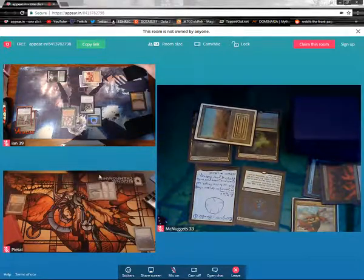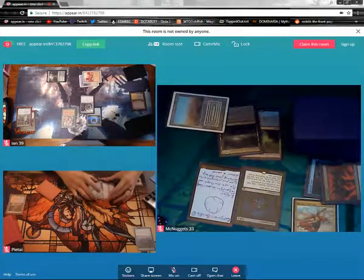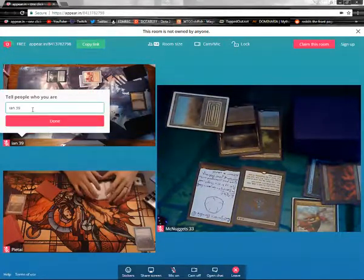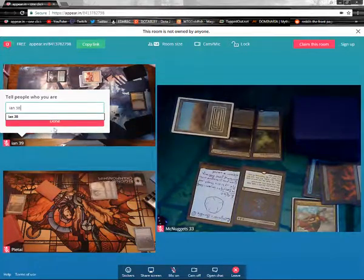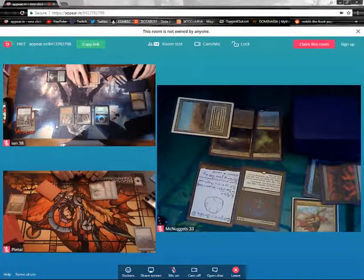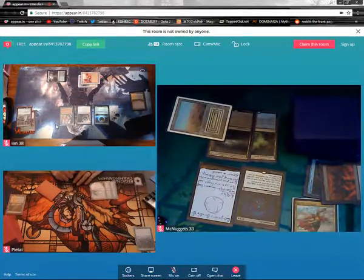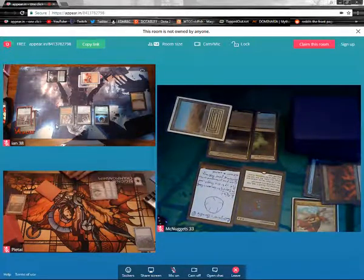Phyrexian Revoker — activated abilities of a card that I choose can't be activated when it ETBs. Revoker enters battlefield. I will name Necropotence. Seems deece. I can Necro in response to the ETB trigger. You could, yes. That's my next step, but still.